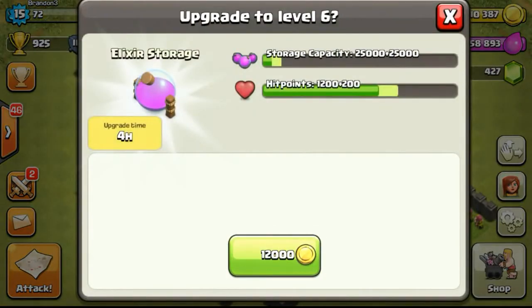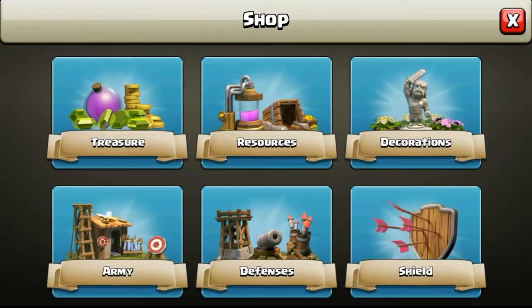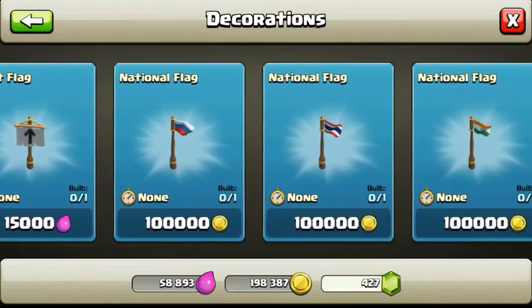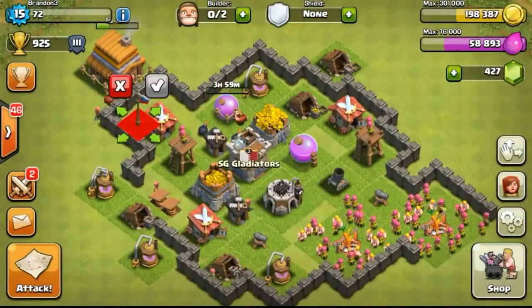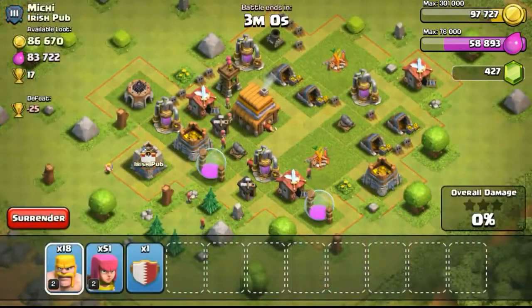As you can see the walls are maxed — can't upgrade anymore. The next level gold wall requires me to upgrade my town hall, which is being upgraded right now. So I'm going to share a small trick I use to increase my gold capacity — I'm getting a decoration, a national flag, which costs 100,000 gold, but when I sell it I only get 10,000 gold back.